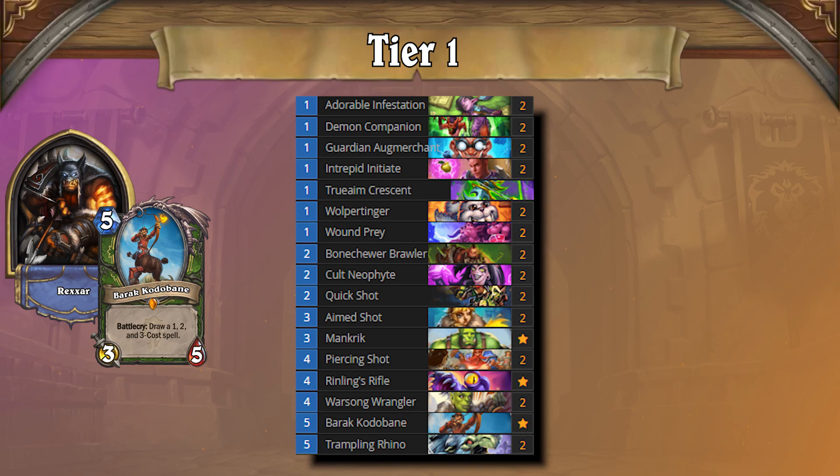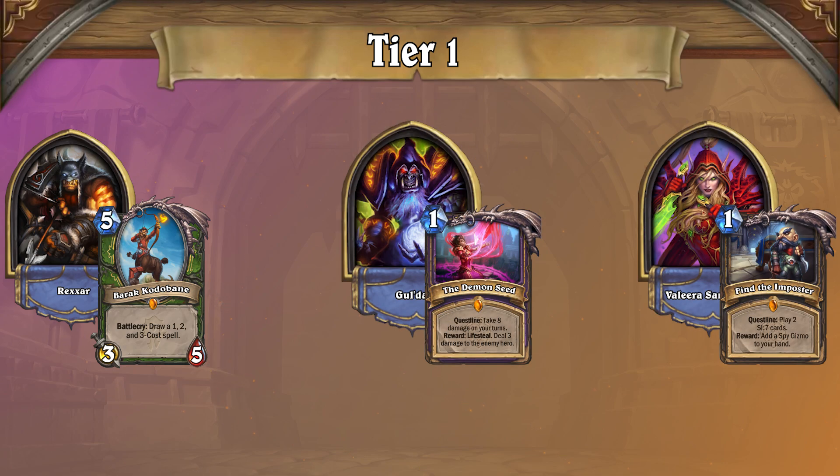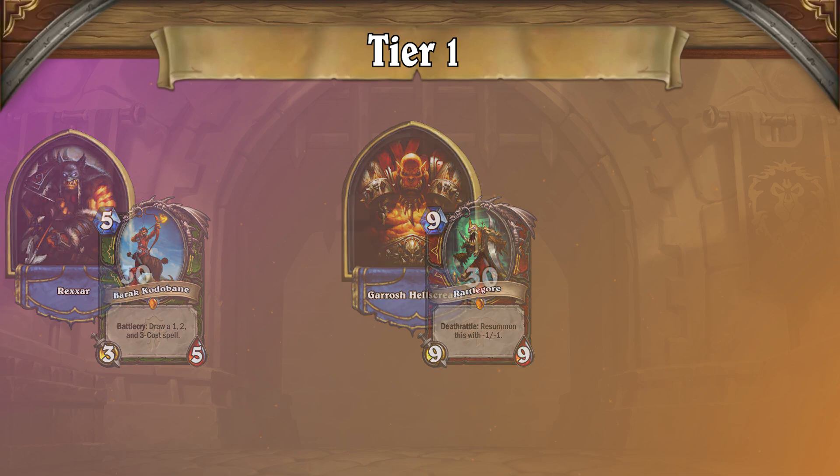Face Hunter does what you'd expect it to do, and it takes advantage of the slower decks that it queues into. For example, Hand Warlock and Quest Rogue both struggle against Face Hunter due to the constant burn, and they will succumb to your pressure. However, Face Hunter has a difficult time against archetypes with a lot of healing or armor gain, making the Big Warrior matchup nearly unwinnable.